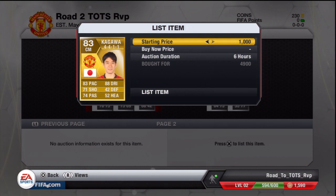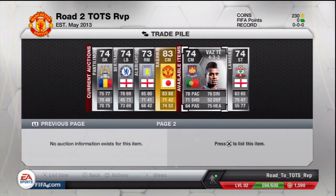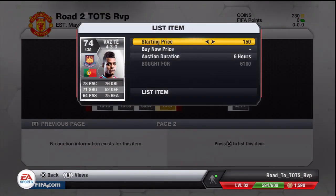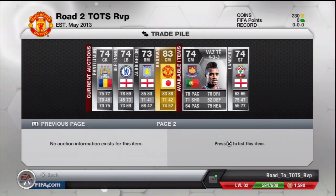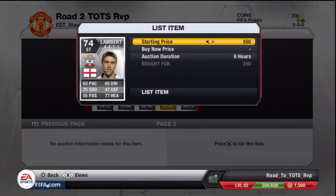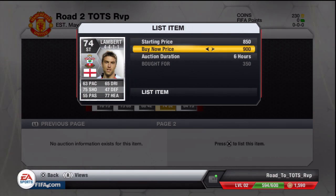First goal player of the trading Team of the Season Van Persie: we picked up a Shinji Kigawa in centre mid for 4.9k — I should be able to sell him for 7 to 7.5k, very nice. And an unusual one: I picked up Vaz Tei in a centre-mid 4-3-3 for 6k in a 59th-minute buy-it-now. He comes as a striker at 4k, so I'm going to try to double my money and get 12k — it was a risk but I think it could pay off. Lambert I picked up for 350, who will sell for 900 no problem.